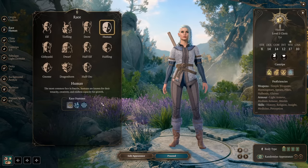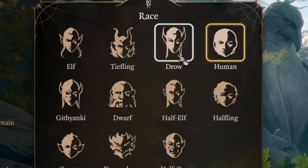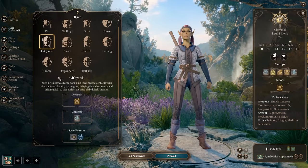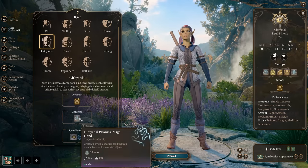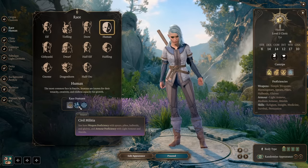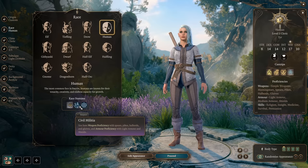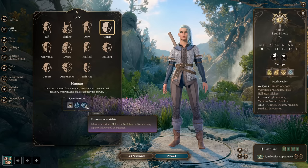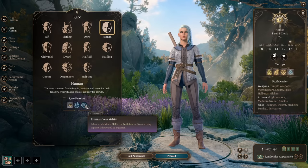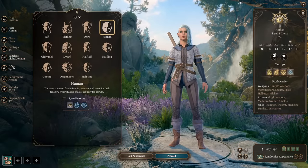What are good races for our Cleric? Today is a build guide, so we're building Light Domain Cleric as Human. Other good picks will be Elf, Dragonborn, High Elf, and Githyanki with Githyanki cantrips. I like to pick Human for its nice race features: Civil Militia gives proficiency with Light Armor, Shields, Spears, Halberds, and Glaives. Most importantly, Human Versatility gives you an additional skill proficiency and additional carry capacity — a nice all-around race for our Cleric.